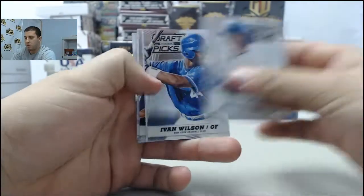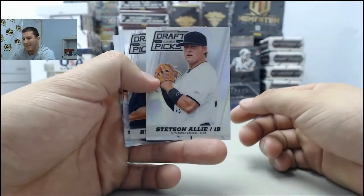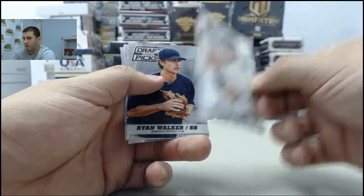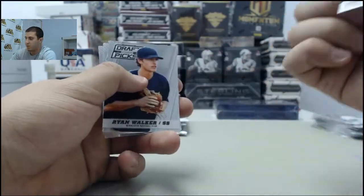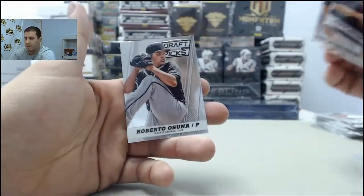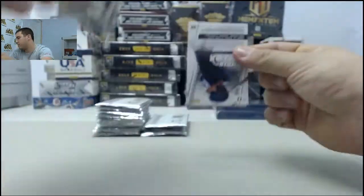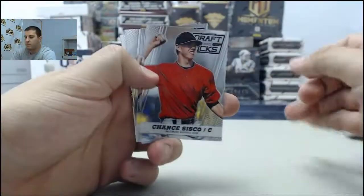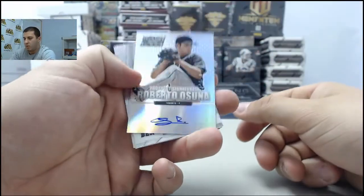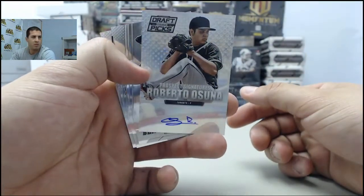Next up, another Prism — hometown guy here — Stetson Alley. Actually it looks like, I mean, it is a Prism — it didn't say it on the front, but there it is on the back. Prism Stetson Alley. Next up, got another hit — Prospect Signatures Prism, Roberto Asuna. Prism Auto.